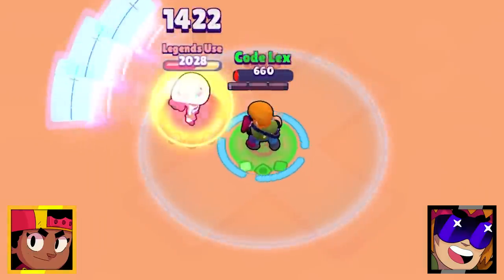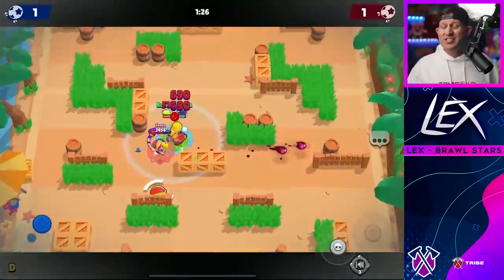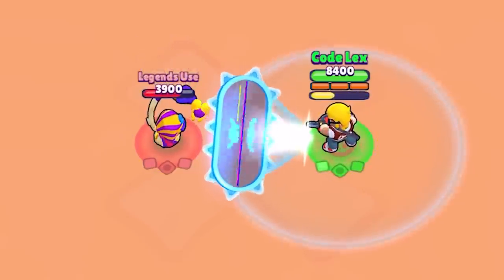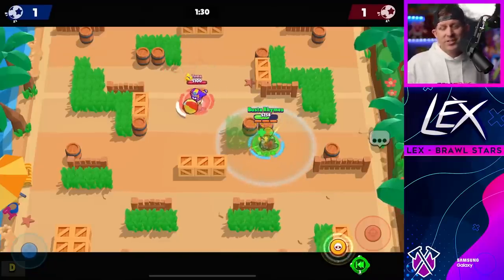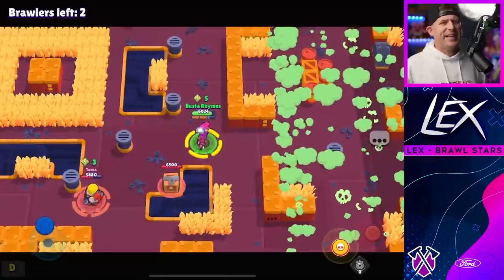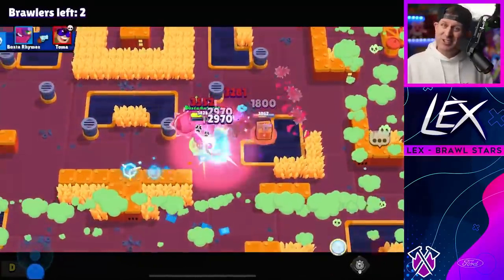If Otis has his super and Buster does not, Otis is going to shut him down — that silence is just too much to overcome. However, if Buster has his super, his shield can stop that silence from even happening and he can easily turn the tables. If you're Buster, wait for Otis's super to be down or try to time your shield just right, though that would probably be pretty hard. And speaking of supers, you really don't need me to tell you what happens if Terra unleashes hers.